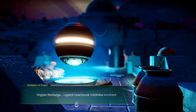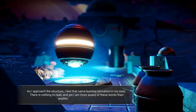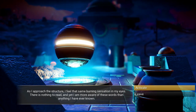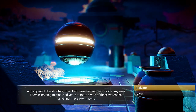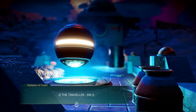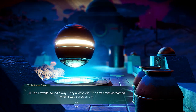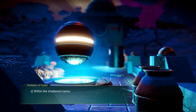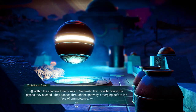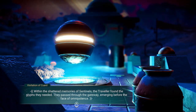Visitation of cured — I have no idea what that means. As I approach the structure, I feel that same burning sensation in my eyes. There is nothing to read, and yet I am more aware of these words than anything I have ever known. Activate it. The Traveler — Sin. The Traveler found a way. They always did. The first drone screamed when it was cut open. Within the shattered memories of Sentinels, the Traveler found the glyphs they needed. They passed through the gateway, emerging before the face of omnipotence.